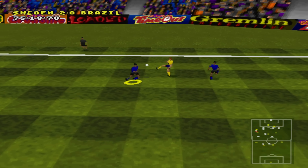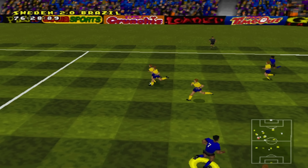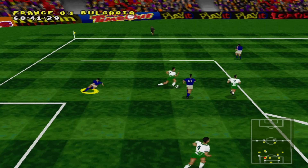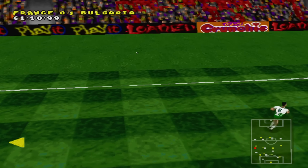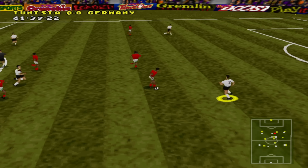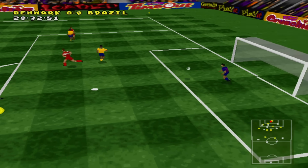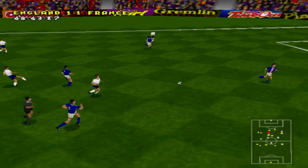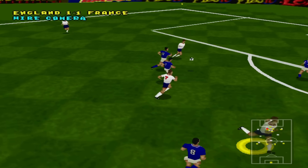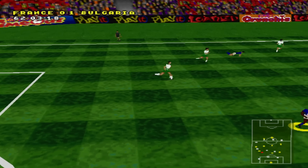Actual Soccer's introduction of 3D graphics opened the door for future advancements in football games. As technology advanced, more sophisticated and polished football games, particularly from companies like Konami, EA and Psygnosis, emerged, leading to Actual Soccer's decline. Its role as a pioneer, however, remains undisputed, and it will be forever remembered as the first ever football game released that fans could play in full 3D from the comfort of their own homes.